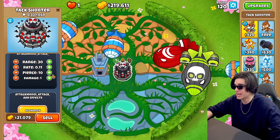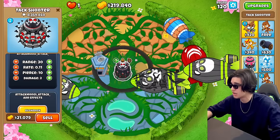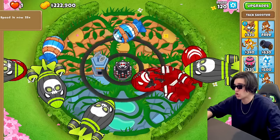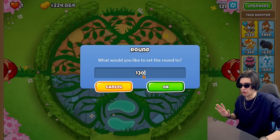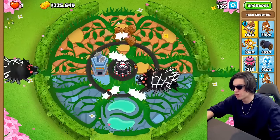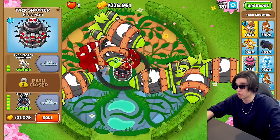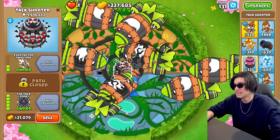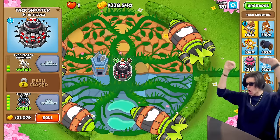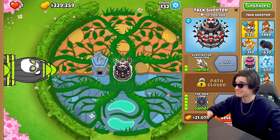Let's skip ahead to round 130. Some DDTs really aren't a problem and neither are the MOABs. Fortified ZOMGs are pretty tanky and we've got a lot of them but they're nothing for him. He's just about to cross 10 million pops. This MIB needs to step up - he's got zero pops while the tac shooter's got 10.4 million. That's not even fair.